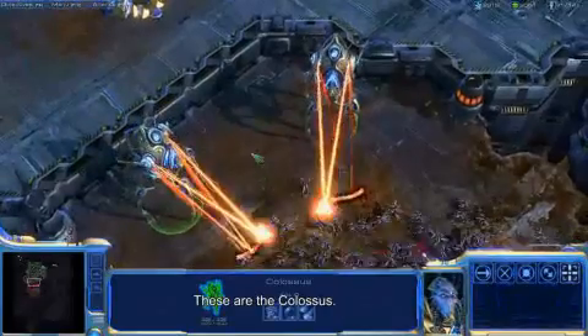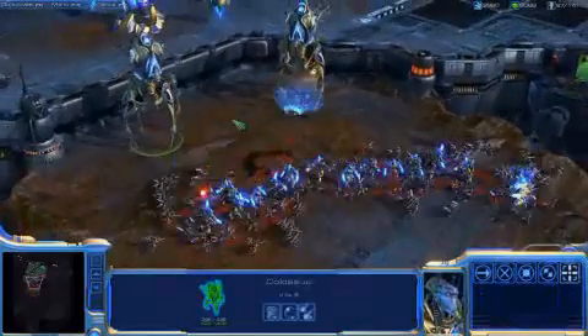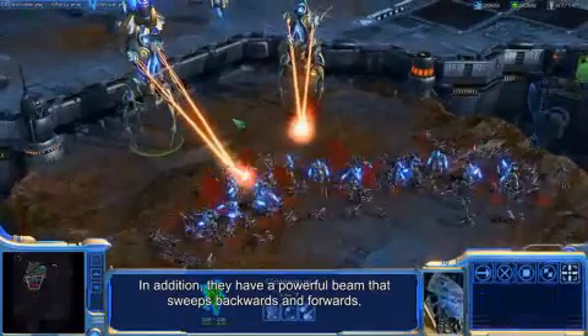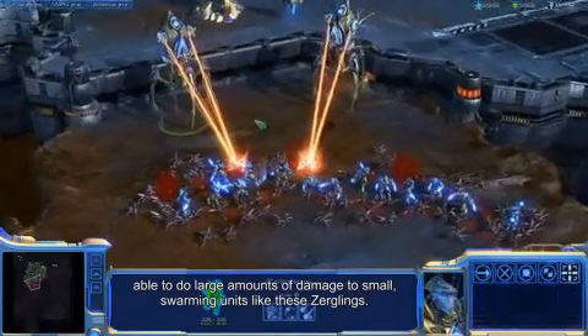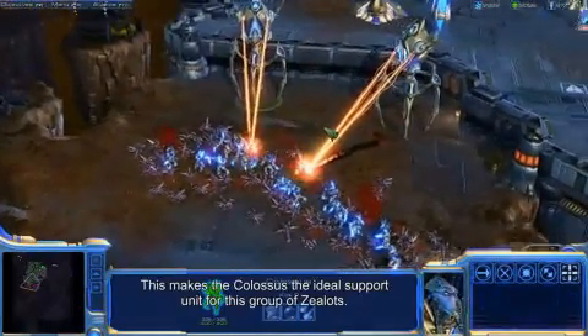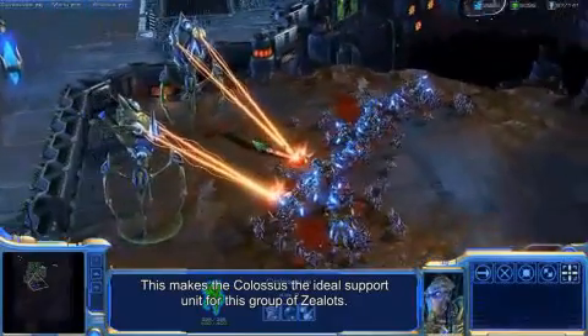These are the Colossus. They're powerful robotic units that can use their long legs to step up and down cliffs. In addition, they have a powerful beam that sweeps backwards and forwards, able to do large amounts of damage to small swarming units like these Zerglings. This makes the Colossus the ideal support unit for this group of Zealots.